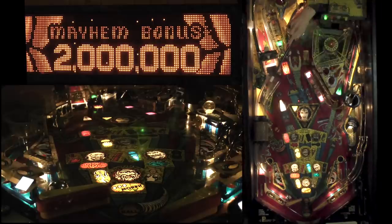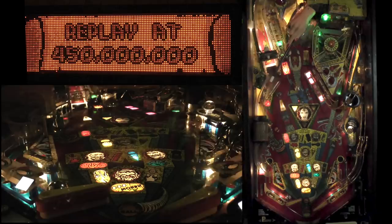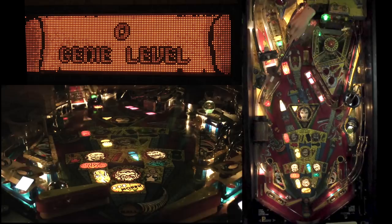In two-ball multiball, the left ramp is worth the jackpot of $20 million, and the relight is the right loop. Jackpot on the left ramp — $20 million! Jackpot! Right loop is the relight.